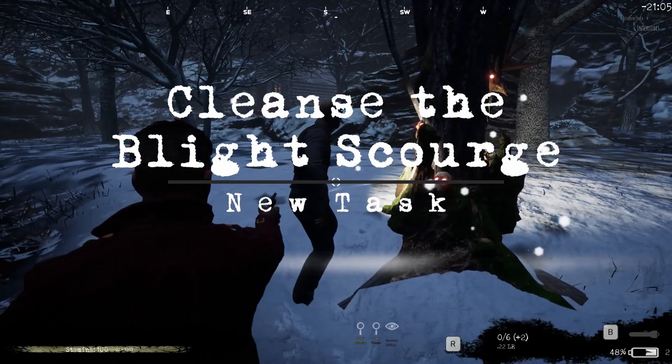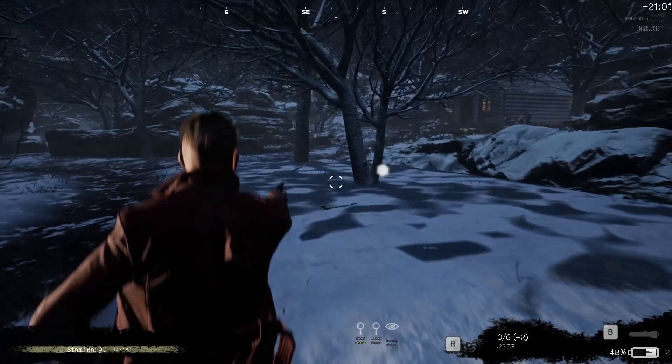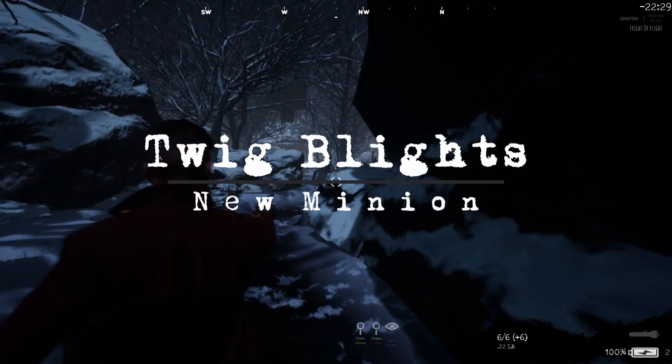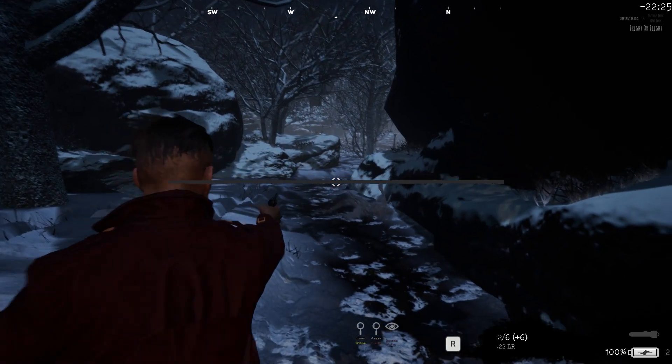The new task involves a tree that became corrupted with blight. Cleanse the scourge by finding twigs from the twig blight minions, place them in the corrupted tree trunk, and set it all on fire.